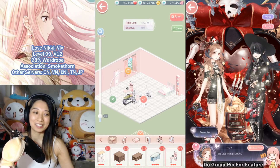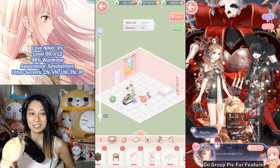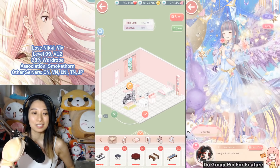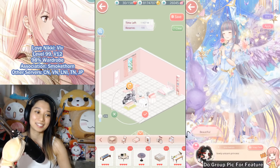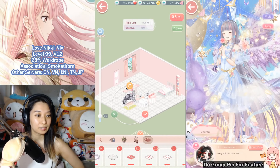Guys, when you get a commission back from someone, always praise them — they spent at least 10 minutes doing this. Even if it's bad you can decline to adopt it, but still always give the praise. Let's see what other stuff she has.